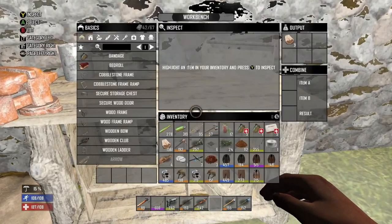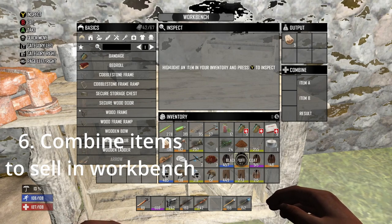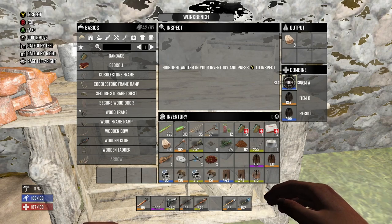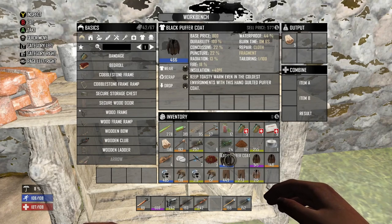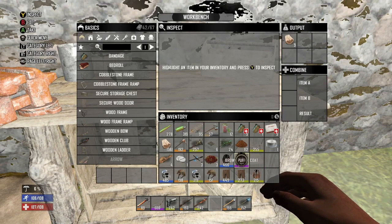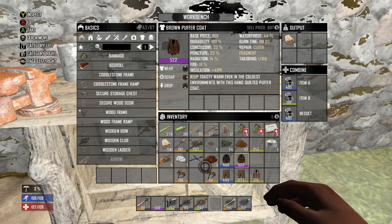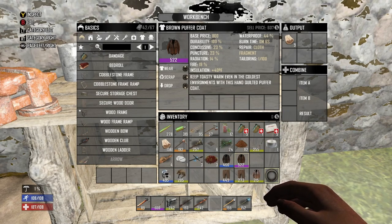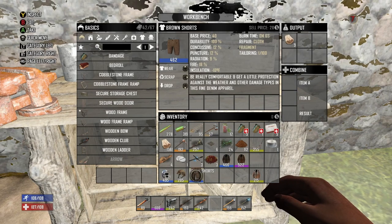If you have a workbench, you can combine just about anything together. It has to be the same type of item — so you can combine a black puffer coat with a black puffer coat in the workbench, and you just combine it. Level 457 to a level 466. You do this to conserve space. You can combine football helmets together, combine military helmets together to make a better one and sell them, combine brown shorts together. You can combine all this stuff in the workbench and then sell them to the trader. Shorts don't sell for much — they only sell for $28.